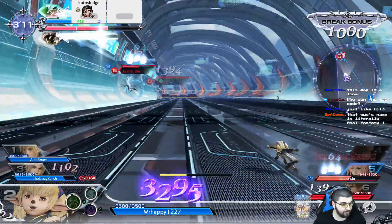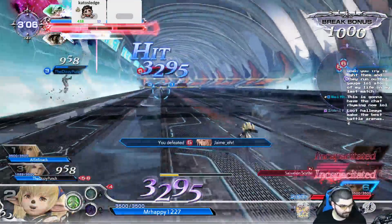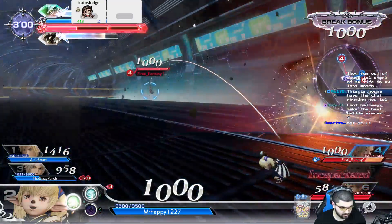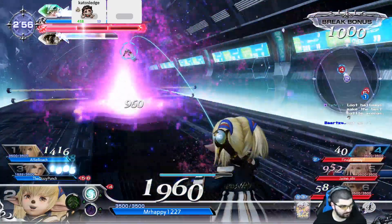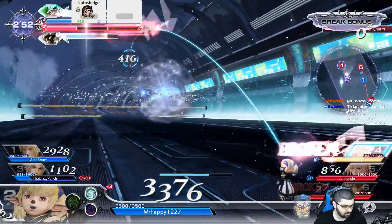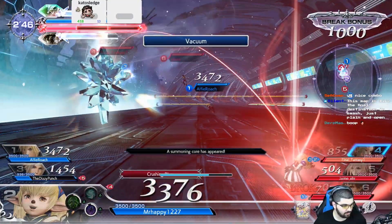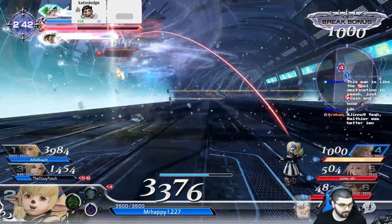You're also given a loadout with specific HP attacks and some secondary special attacks that can buff allies or debuff opponents. In the beta you can't customize this, but it has been confirmed that when the full game comes out you'll be able to customize the loadout yourself. When one team has accrued three incapacitations — basically lowering any of the three opponents' health to zero — the match ends. You could KO the same person three times, knock out each enemy once, or any combination; as soon as you've incapacitated the enemy team three times, you're declared the winner.